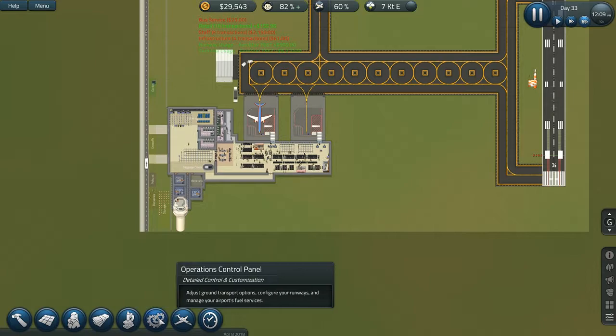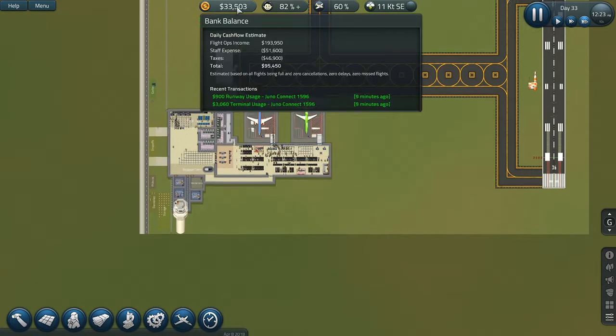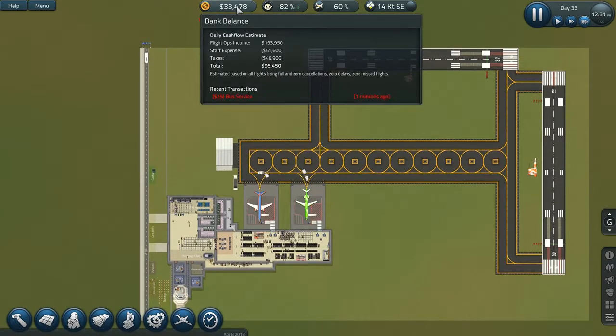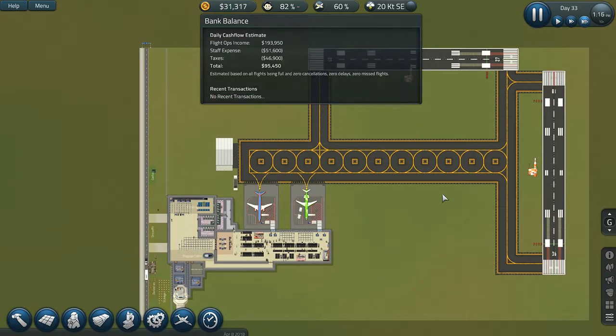The lower income tax research is done. Look at that — it went from 53,000 taxes down to 46,000. That's a lot of saving. We are now making a total of 95k per day. That's really amazing.